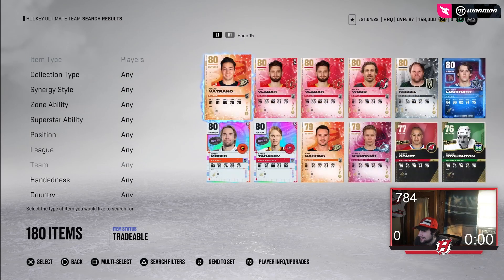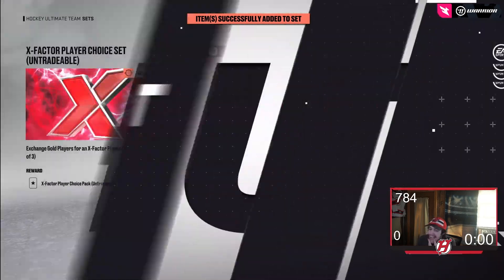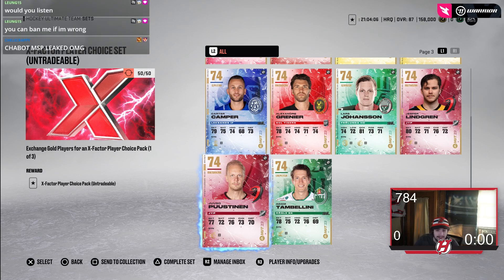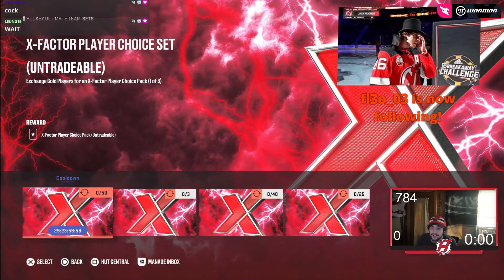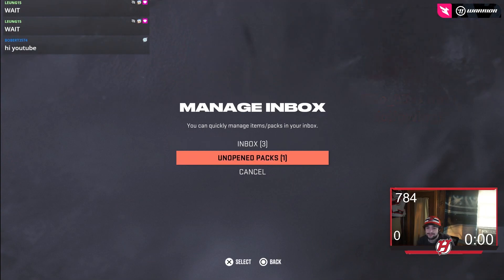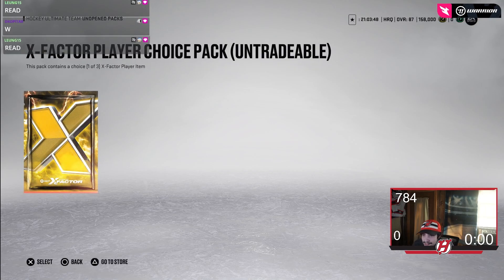With the chat on screen it's gonna be a YouTube video obviously, so chat you can say hi to YouTube — anyone says anything egregious there will be bans handed out. Someone in chat says they know how to open the pack to get McDavid. How do I do it? Tell me, how do I get McDavid?